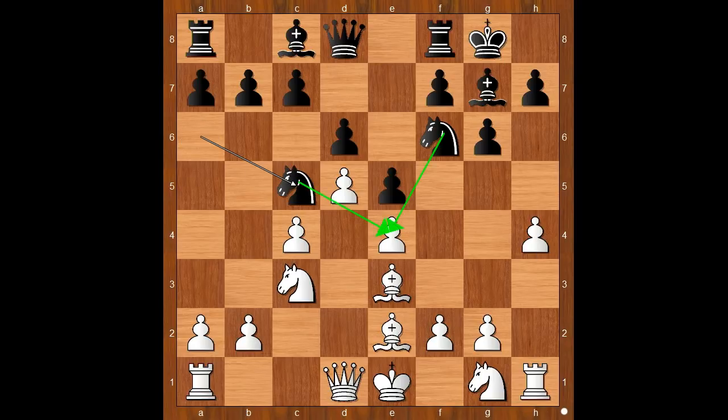Nc5, attacking the pawn on e4. Qc2, defending. Black to move — the three most played moves are c6, a5, and Ng4. Carissa Yip played c6, intending to chip away at the white center.